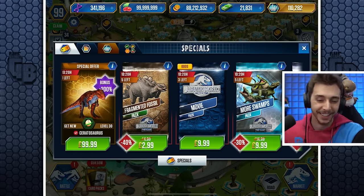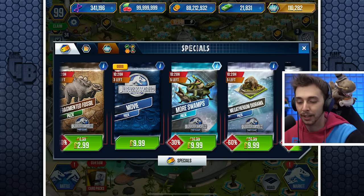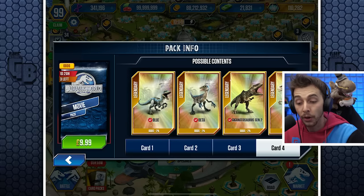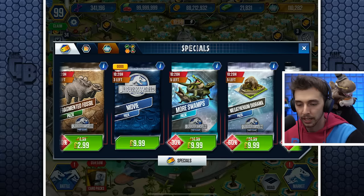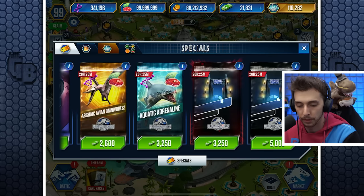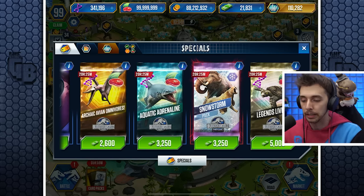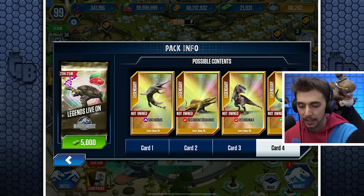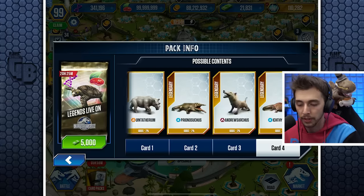Right now you can get a level 30 Ceratosaurus bonus plus 300% for a hundred pounds — I don't think I'm gonna be doing that anytime soon. I love the Jurassic World movie part. They've added Beta to it now, and the Giga — interesting. Are there any decent prizes? We have 21,000 to 22,000 bucks. Less than one percent, less than one percent — oh my god, they just put everything in here.